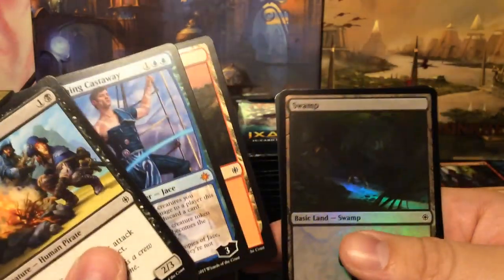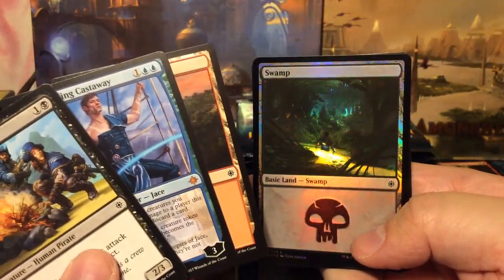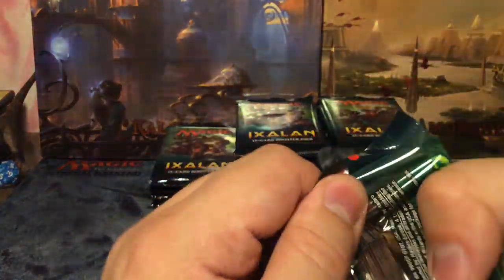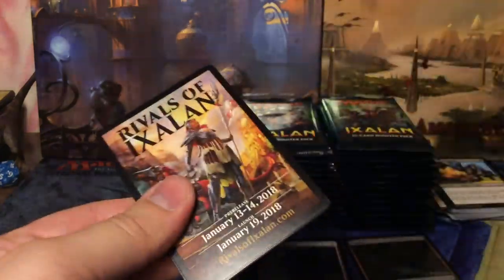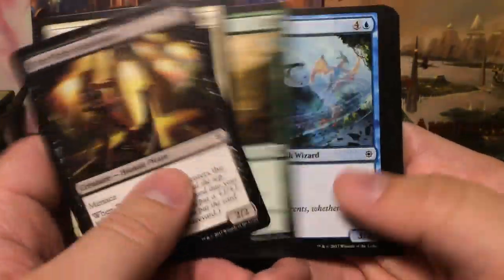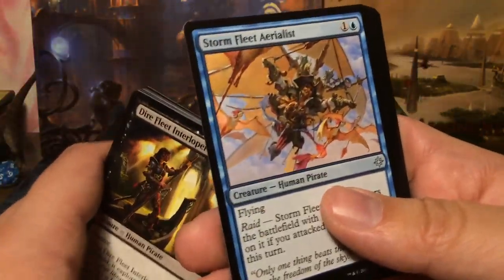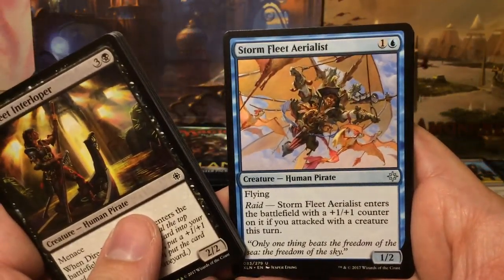We also have a foil — the Jace-themed swamp — fitting for a booster like this. So we already have two mythics. Here's hoping for a Carnage Tyrant or something — then the set would be pretty much complete for me.